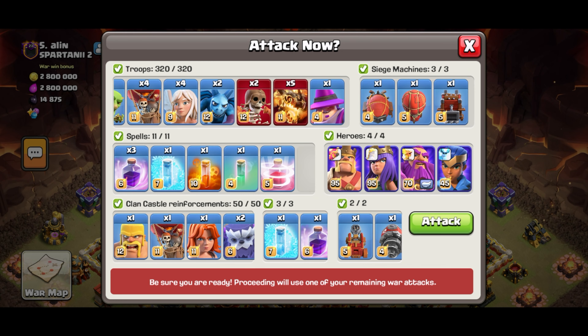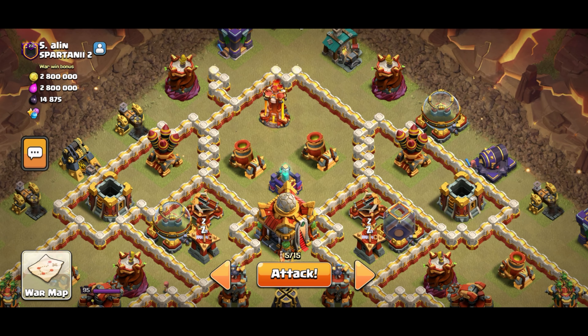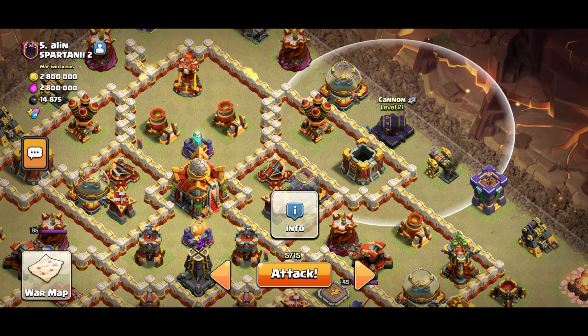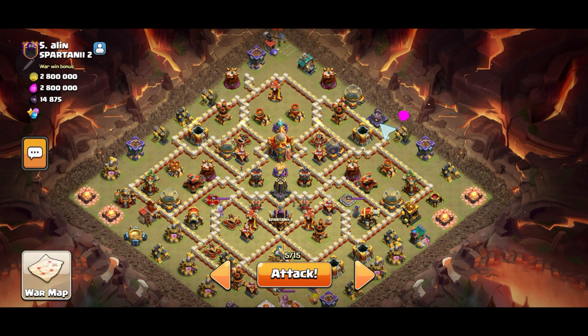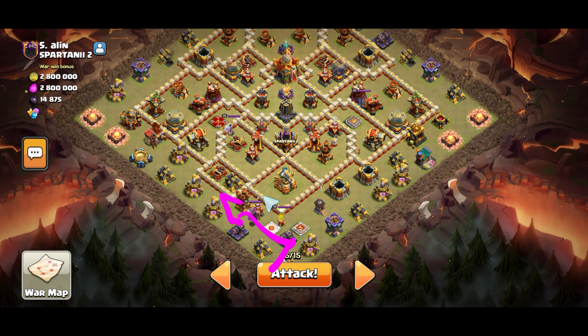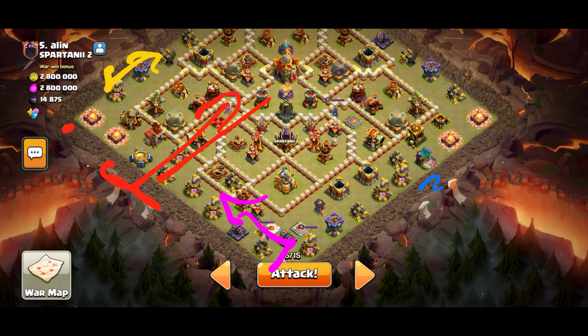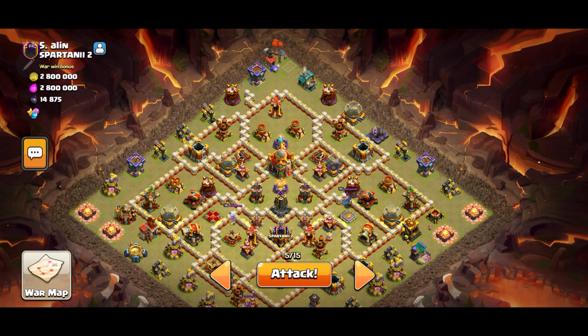Let's go for number five and we'll work our way down. I don't know what's a good base for super dragons, I really don't know. I think there's a good lineup here. I can probably get both air defenses with the giant arrow. So to start things off, I'll place the queen right here so that way the anger jelly forces the giant arrow to go straight. I'll place four healers right here so that way they can support the queen. Once she takes out this multi-archer tower, I'll go ahead and recall her out and place her down here.